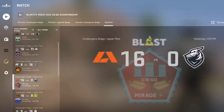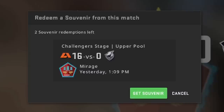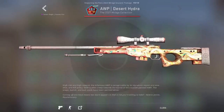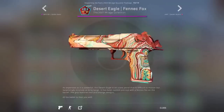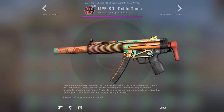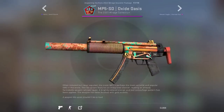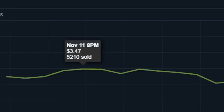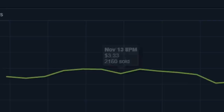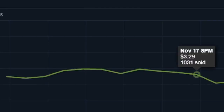Secondly, I would also consider taking a look at the Mirage souvenir packages, because obviously they have the better collection skins — the tried and true tested skins like the Hydra or the Fennec Fox. Everybody wants those skins in souvenir flavor. Be sure to use these tokens ASAP, because next week there's going to be a lot of demand and competition, and people will be listing them lower and lower as the major goes on.